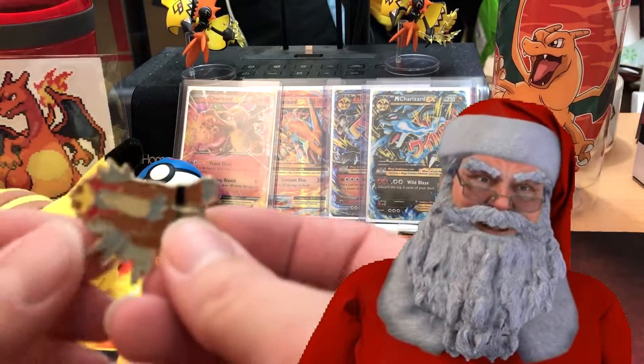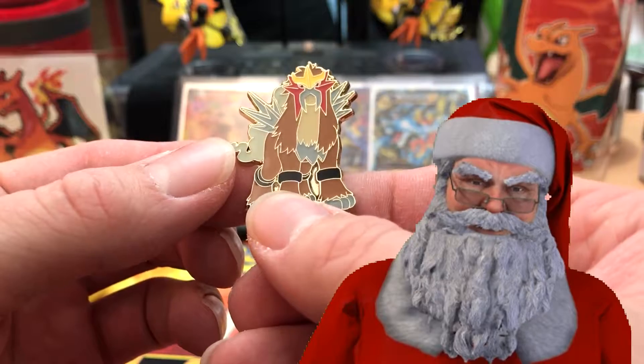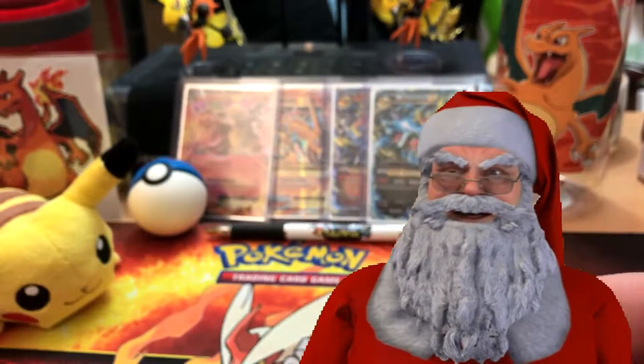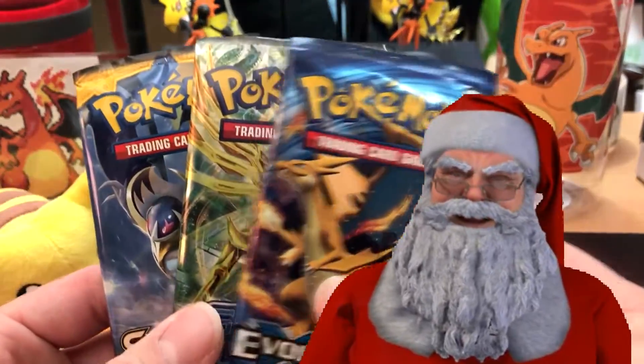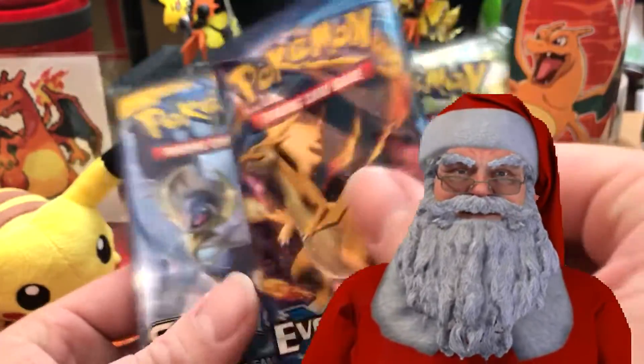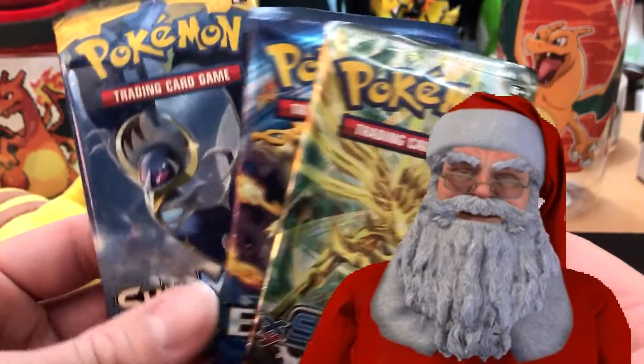First off, let's get into the Entei legendary pin — beautiful pin if I say so myself. Without further ado, let's get into these packs. We will do Steam Siege first, then Evolutions, and then Sun and Moon.